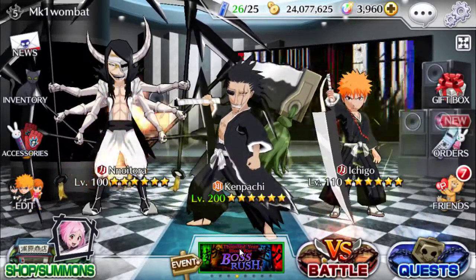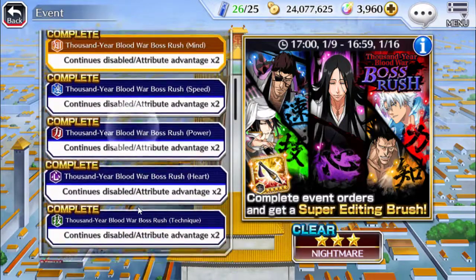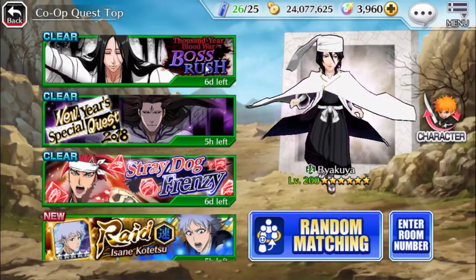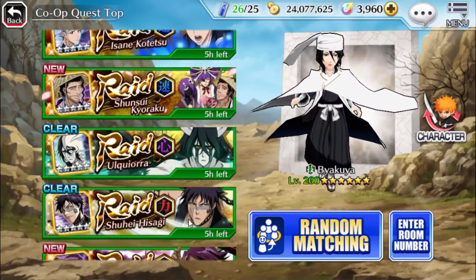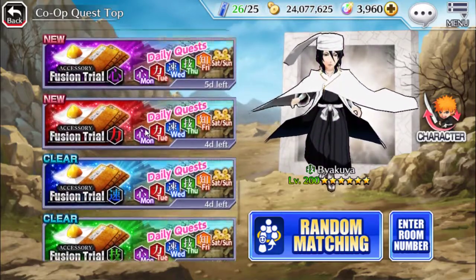If you don't know already, how to get that super editing brush is simply do the boss rush event. You complete the thousand year boss rush, and then there are two co-ops for it as well. There's a co-op extreme and a legend level 150 and level 170. Surprisingly they are fairly difficult, probably as hard as inheritance, so they're really forcing you to do stuff.